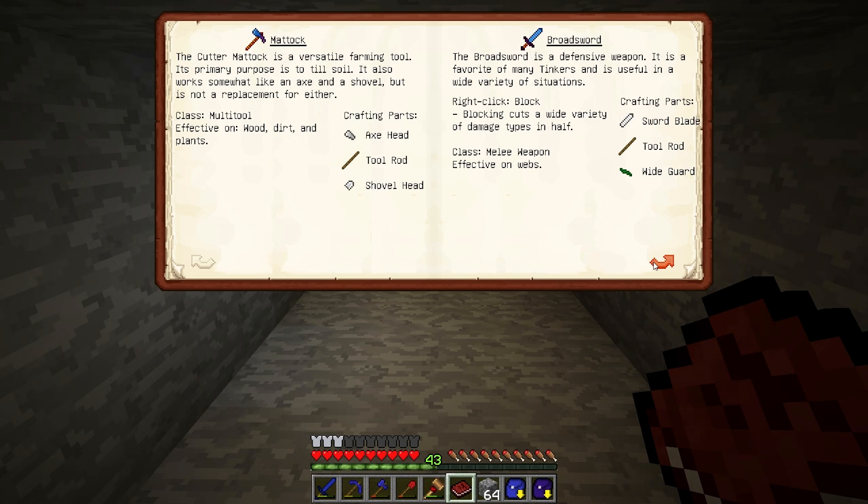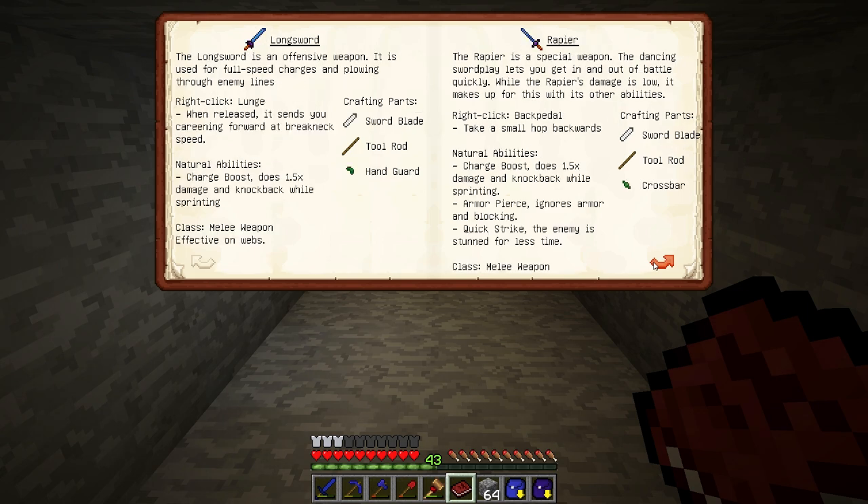I'd assume that will work, but I don't really remember how fortune works. I think it only works on stuff that drops items like diamonds or redstone. I don't think it works on stuff that drops ores, but I'm not really sure. Either way, I'm going to want that pickaxe.